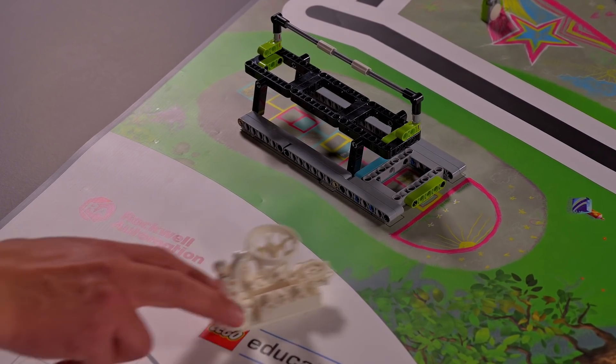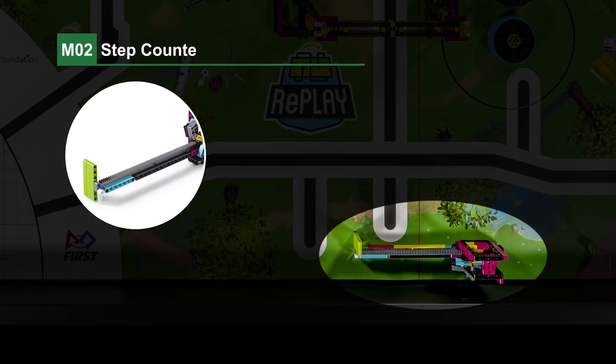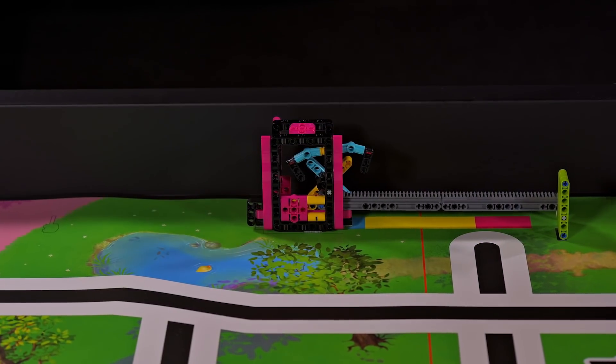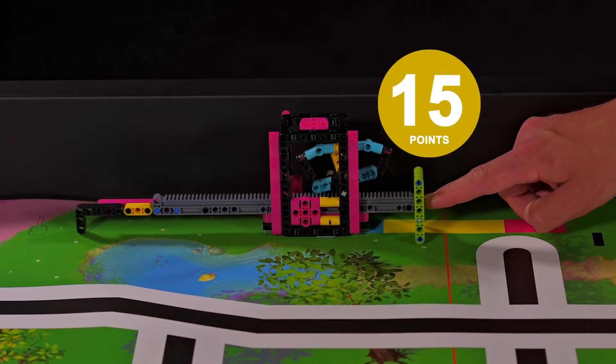Mission 2: Step Counter. The robot slides the step counter slow and steady. The further it moves, the more points that are scored.